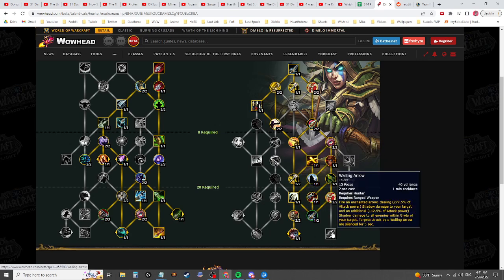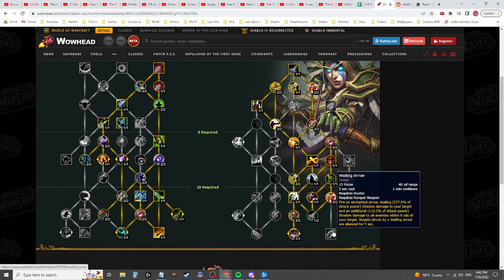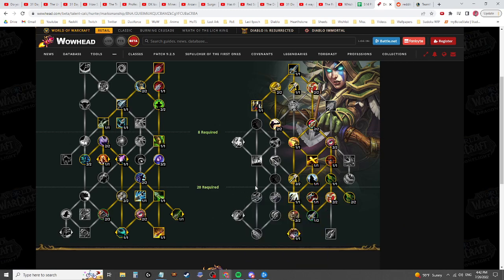It does seem weird that you might be able to take Wailing Arrow but maybe not afford it. I think Wailing Arrow is still very much on the single target side of the tree — it doesn't really do anything for AOE. Kill Shot also probably isn't that big in AOE. So you're spending one, two, three, four points just to access Wailing Arrow, where it would fit better on the left side of the tree — the AOE mythic plus side. Maybe it could drop off the side of Volley or something.